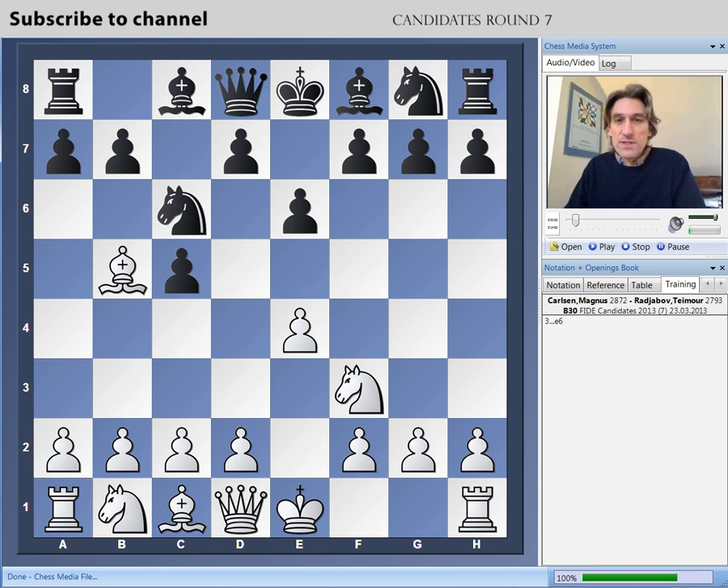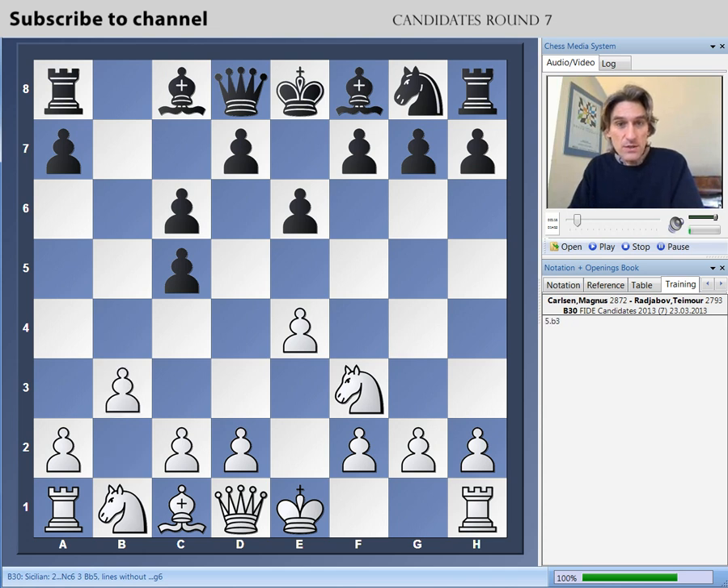E6 from Radjabov — this is a favourite move of his in this position. You might remember this was played in Anand against Gelfand in their world championship match last year. Carlsen played in exactly the same way as Anand with b3. So this is already an unbalanced position — white has given up the two bishops, but black has a slightly damaged pawn structure. Maybe it's no coincidence that Anand's second during that world championship match was Peter Heine Nielsen, the Danish grandmaster, who is now the second for Magnus Carlsen in this tournament, so some ideas have been passed over.